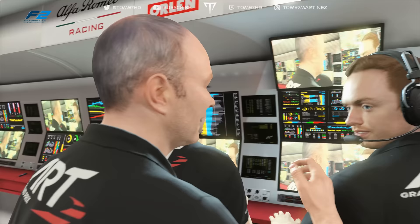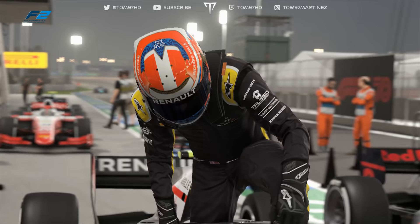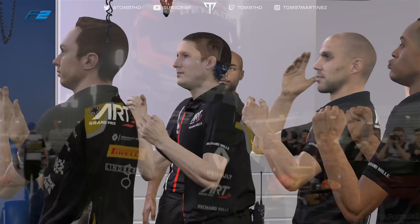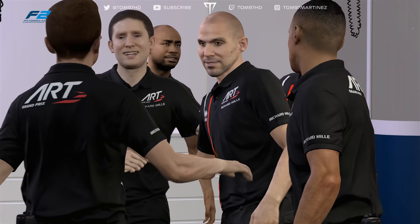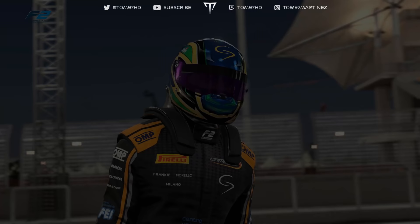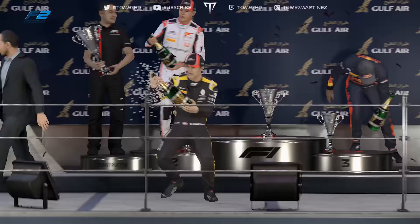Brilliant stuff from ART today — what a superb victory. I have to wonder just what set them apart from the competition here. Although the Formula 2 cars are all the same spec, the winner just looked better out there — it would have been a combination of getting those tires up to temperature faster and driving to the conditions. They made it look easy. ART, the French team who have been racing since the 90s in various forms of motorsport, are once again back on the winner's podium today.